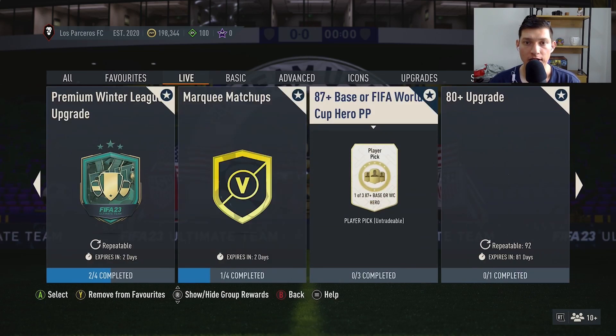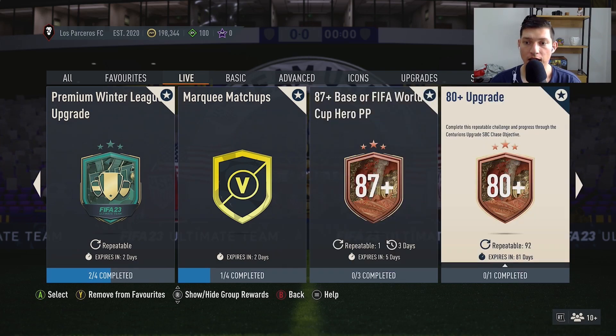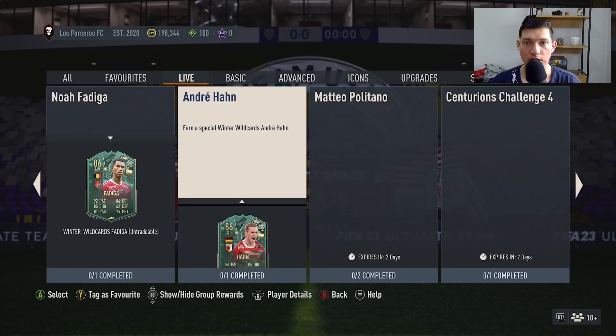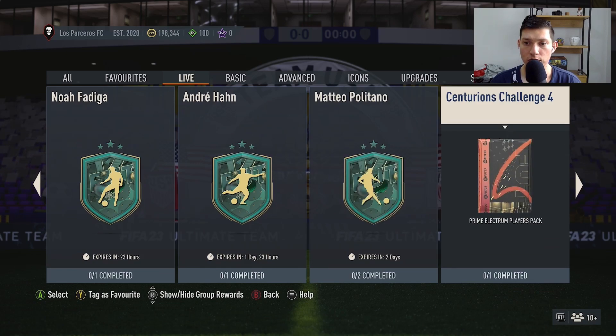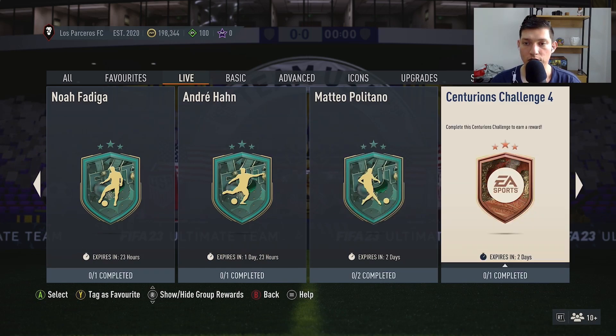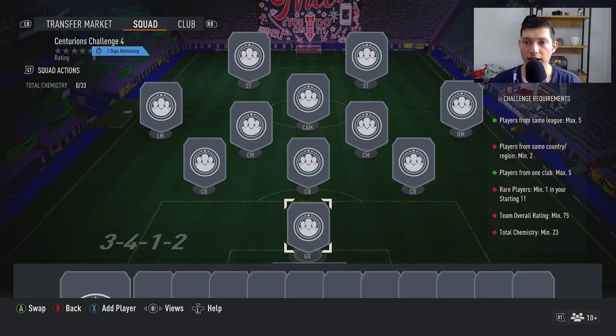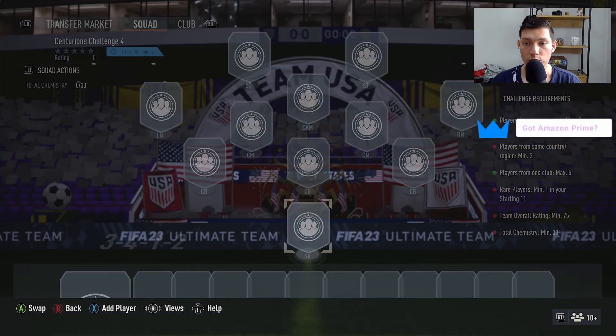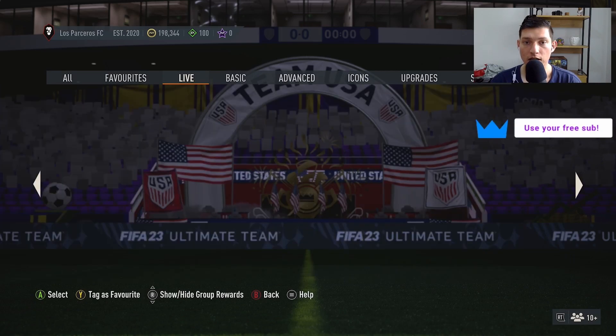Checking the live tab — there's the 87+ base or FIFA World Cup hero player pick, and the 80+ upgrade packs for the Centurion's Challenge Four objective. There's also a prime election players pack that's tradable, and you have two days to complete it. It requires players from the same league, maximum five players from the same country, minimum two from one club, maximum five rare players, minimum one, overall rating of 75, and total chemistry of 23.